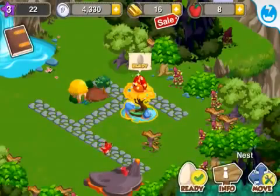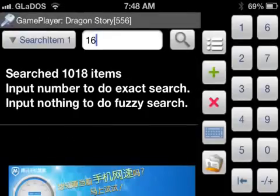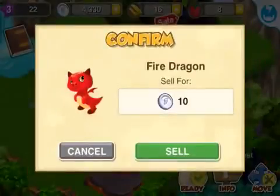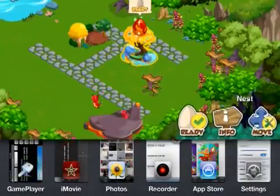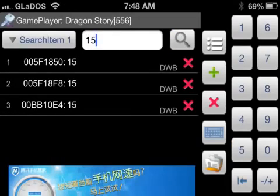So now we have 16 gold. Then we go in here and type in 16. 118 items. This didn't happen to me, but just keep doing this. Sell this one, add an egg. Hatch. 15. Open up Gameplayer, type in 15, search. 3 items with the number 15. If you keep doing that, it narrows it down, and it keeps searching through those items only — it actually does narrow it down.